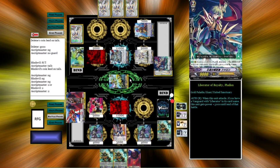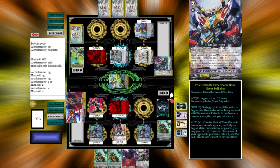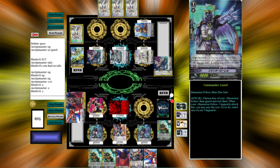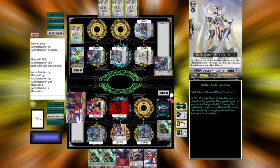He's going to guard for 2 to pass. Twin Drive — first check: Great Die Kaiser. Second check: Die Dragon. This doesn't really do much to anything so we're just going to attack Blaster Blade because I don't want him brake riding or something.